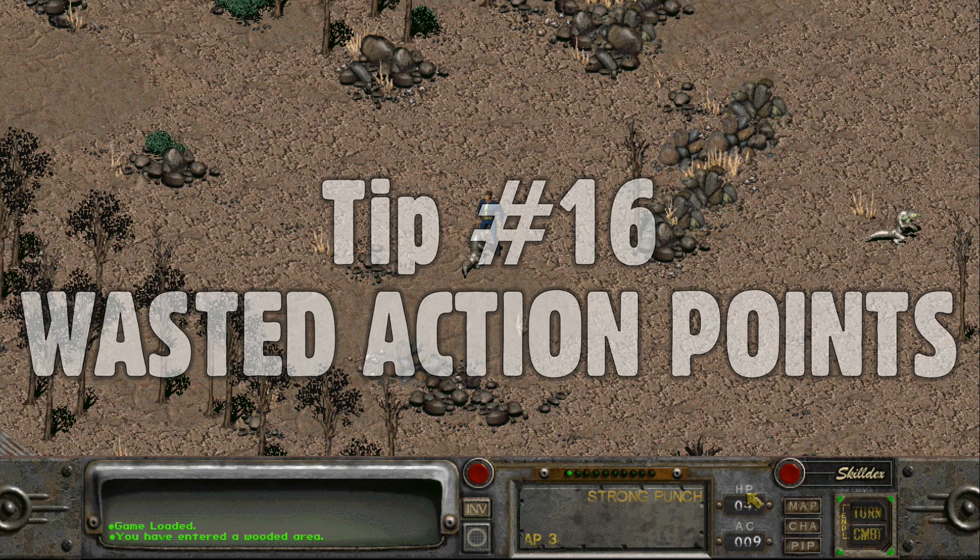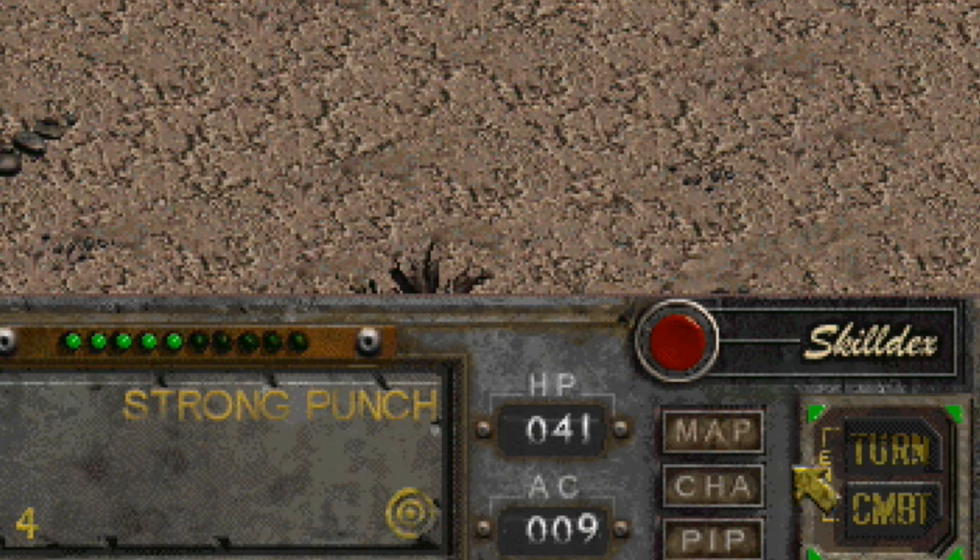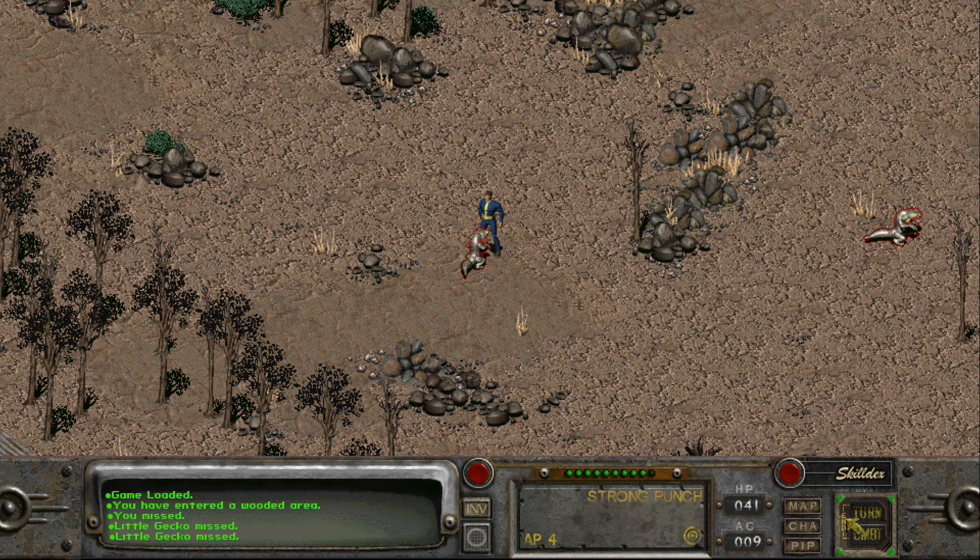Leftover action points in a fight are never wasted. If you choose to pass your turn with AP available, it will go directly into your character's armor class until the next turn. If you're wanting to play defensively instead of running away in a fight, use one attack and pass the turn to convert your action points into an armor class boost.